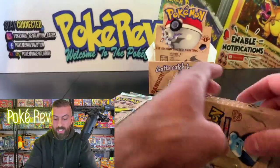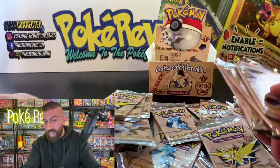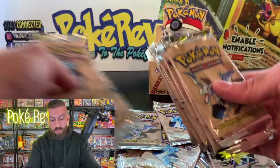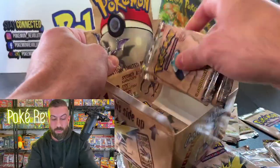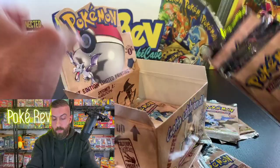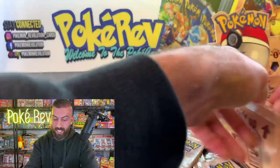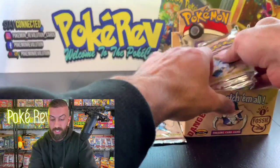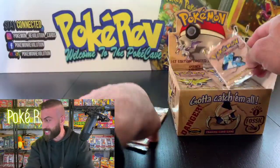Let me know in the chat what you're looking to pull out of this box. My top two are Dragonite and Gengar. There are 15 different holographics you could get out of this booster box. It's also the smallest set ever released for the main series of Pokémon with only 62 different cards. We should have at least 12 holos in this box out of 15, so the odds are really good.